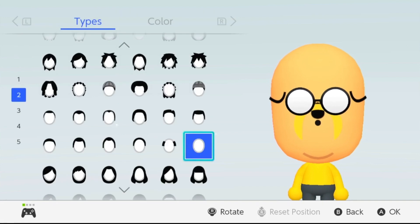Next we have hairstyle. The hairstyle is super easy — all you have to choose is bald and you're done.